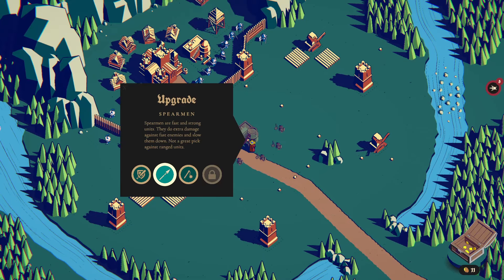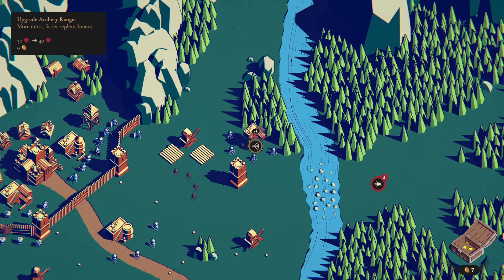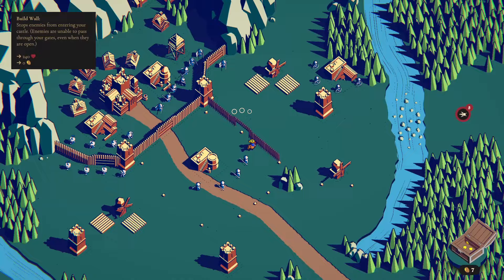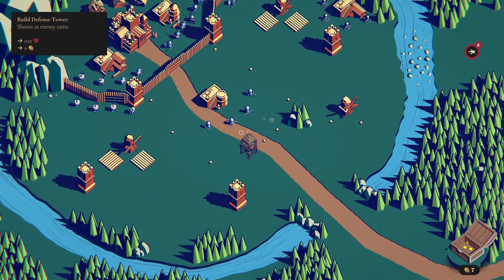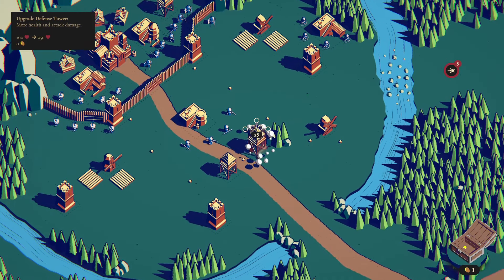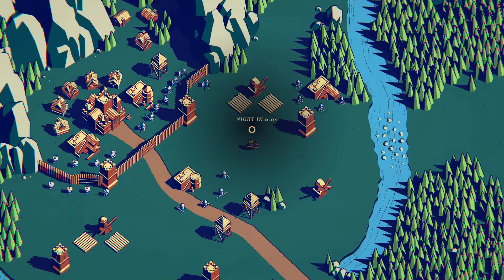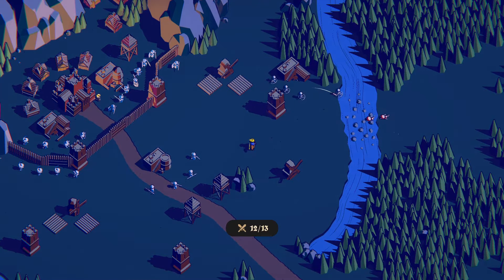When you are in a match, the first thing you should do is sort out some income through houses and mills, because you're not going to get much gold in the early game. You can hold your own fairly well and you don't need too many towers and stuff at the start, but when you get further in you will need to build up your defenses.